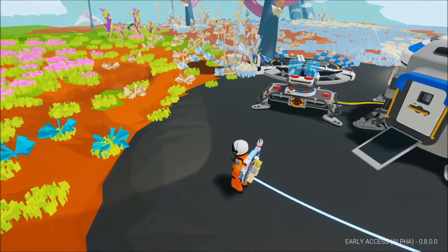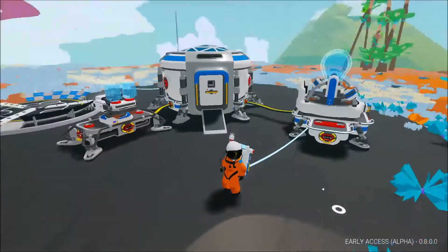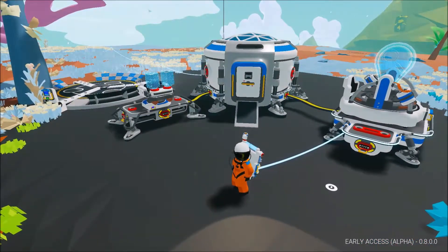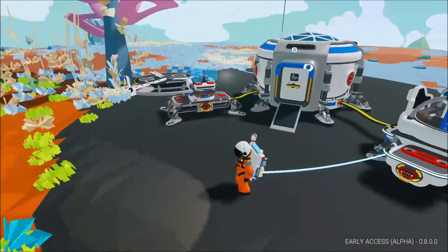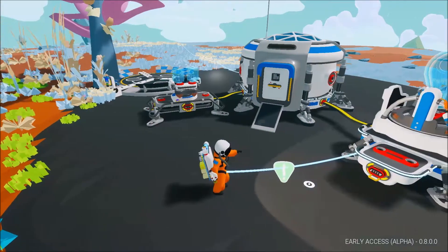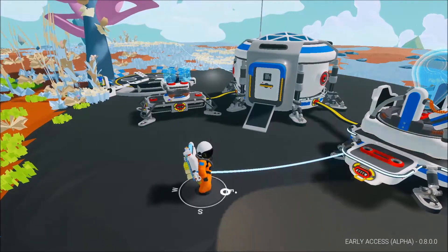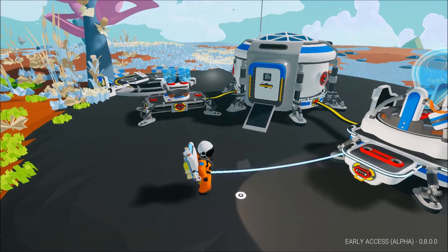That's going to be it for this episode — I just wanted to give you guys a quick intro to the game. I'm sure you already know what it's about, but I wanted to show all the new things, like the exo-hab, the new building system, and the canister mechanic. I really think it's cool what they're doing. If you guys liked this video I'll definitely make more — like, subscribe, comment below and tell me what you want to see, and I'll see you in the next video!